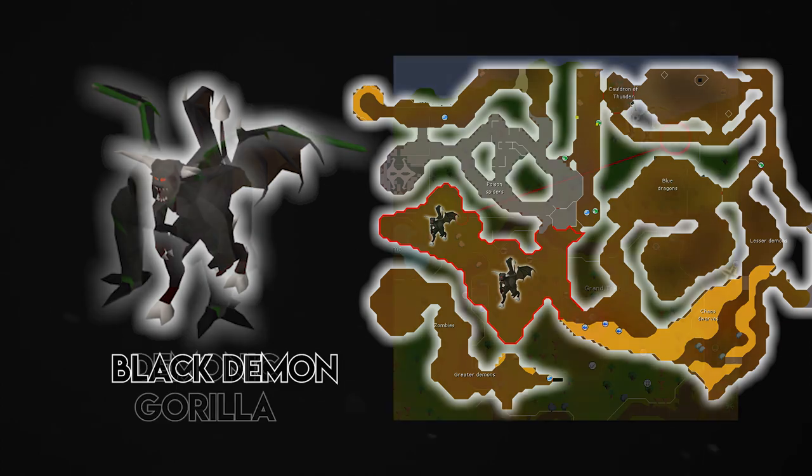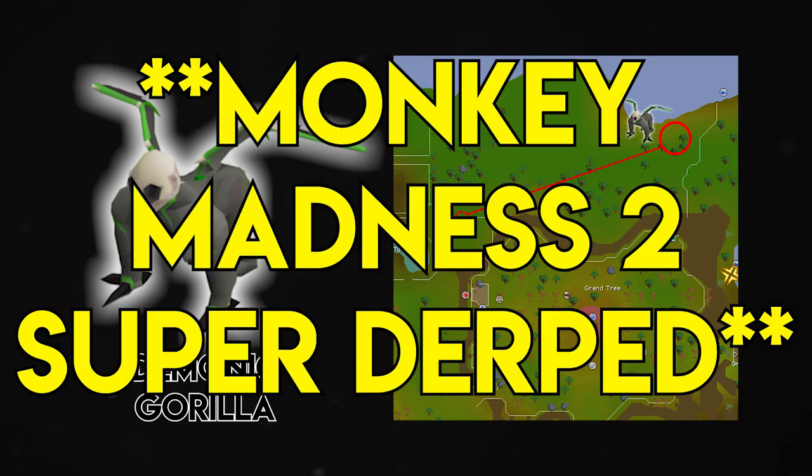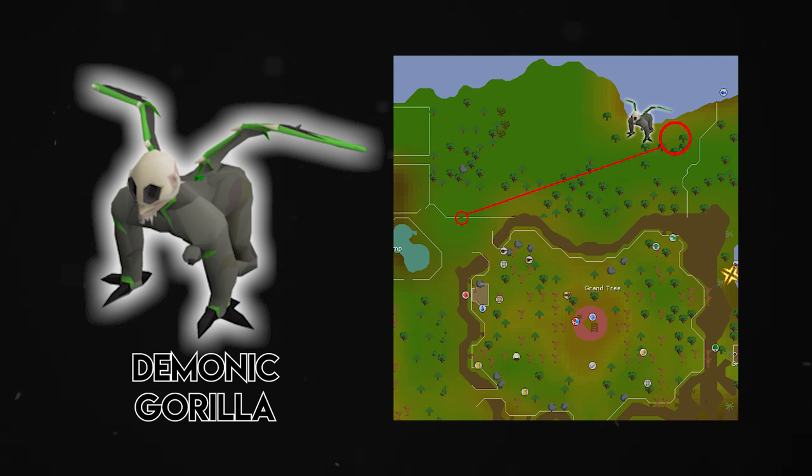The last location is the Demonic Gorillas north of the Grand Tree in the Gnome Stronghold. You will need to have Dragon Slayer 2 done to kill the Demonic Gorillas, but this is a very good money task if you're slaying for money and not worried about fast XP. Demonic Gorillas have a 1 in 300 chance of dropping the Zenyte Shard, which can sell for anywhere between 9 and 11 million depending on the current prices. So: Catacombs for XP and AFK, Taverly dungeon with cannon for a quick task, and Demonic Gorillas if you want a lot of money.